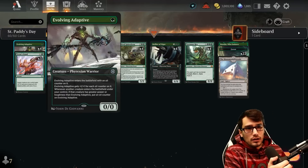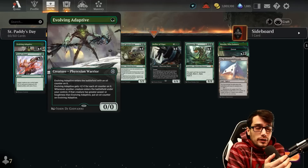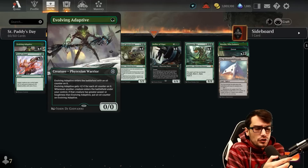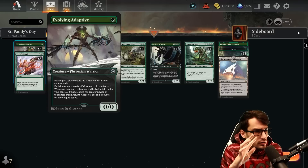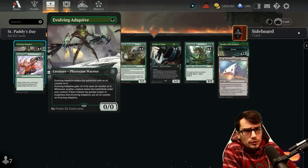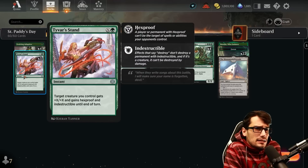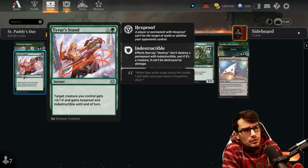We also have the Adaptive — entering with an oil counter, getting +1 for each oil counter it has. Whenever you play a creature with greater power or toughness than the Adaptive, you accumulate an additional oil counter. The Stand for 1 plus X at instant speed gives target creature hexproof, indestructible, and +X/+X, which is quite nice.